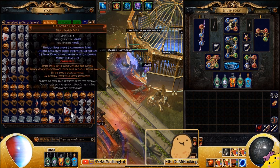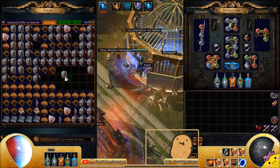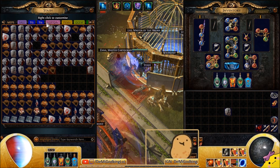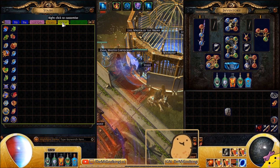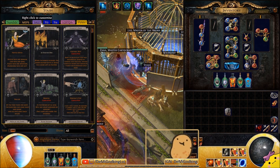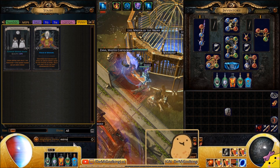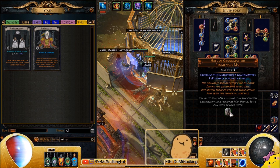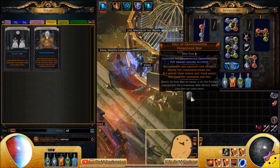You can also farm specific maps for divination cards or currencies. I like to farm Hall of Grandmasters because it's the only map in the game that can drop the Immortal card and the House of Mirrors card. The House of Mirrors is a div card that gives you a mirror; the Immortal is the prerequisite — you get 10 Immortals which gives you one House of Mirrors, and I believe you need nine House of Mirrors to get a mirror. You can literally farm a mirror by running Hall of Grandmasters without ever trading, which is incredibly awesome.